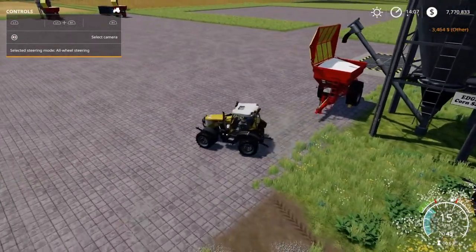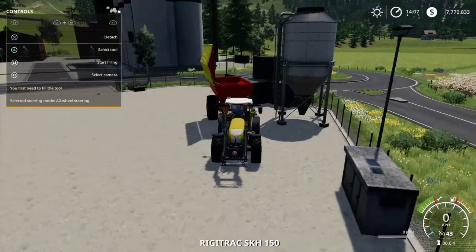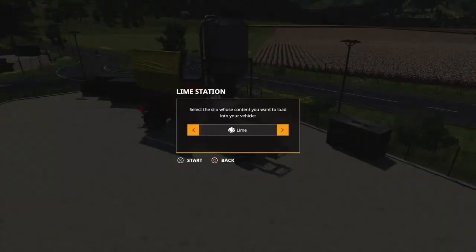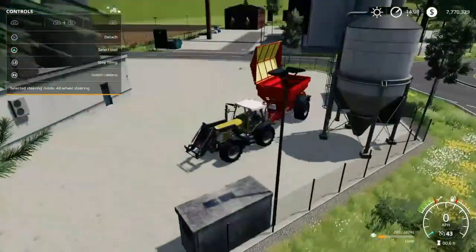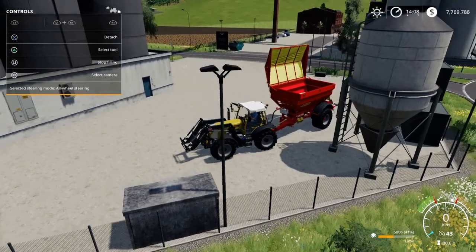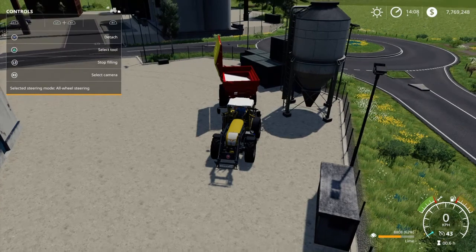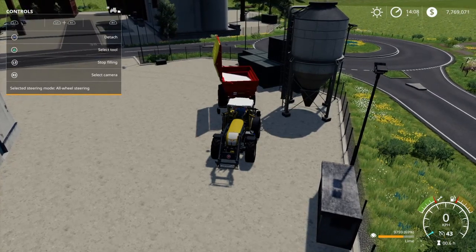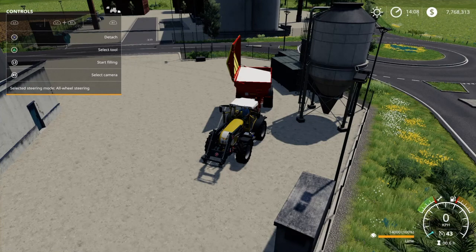And then the last one is the map sell point. Let's jump over here - this is the Lime buy point at Erlingrad. I think more or less all maps have their own Lime station. At least that's what I have seen. I haven't used lime that much before, but I am starting to use it now. And with the new DLC, if I can get that to work, I will definitely need some lime. The map buy point came in at 2,519.